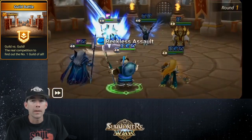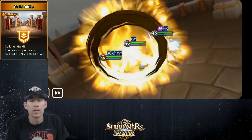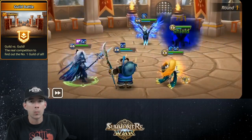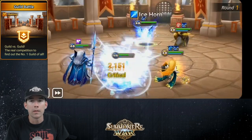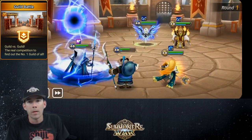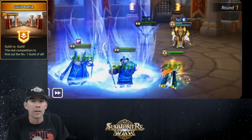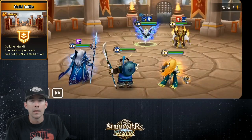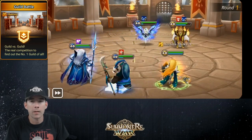I wanted to eliminate the biggest threat of sustain on their side, which was the Bulwark. Bulwarks typically aren't very good on defense because they don't wait for their knowledge to stack, so they don't get maximum use out of their skill 3. With the water pony on defense, it's going to buff immunity every turn, and it has a passive where it gains defense when attacked while in pony form, which helps knowledge-stack the Bulwark.